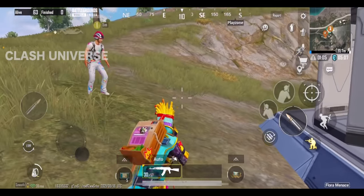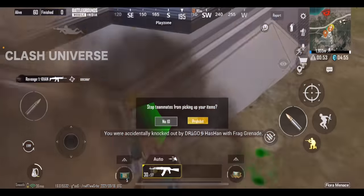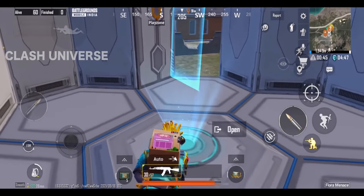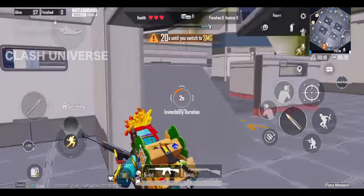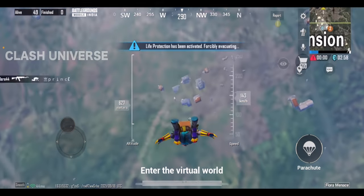Here's a cool feature in the new Flora Mode. If you get knocked near this portal, just go inside and click on the open button. You'll automatically get revived and teleported to play a TDM match. Once the match is over, you jump out with full health.